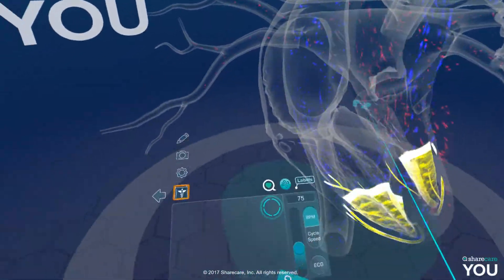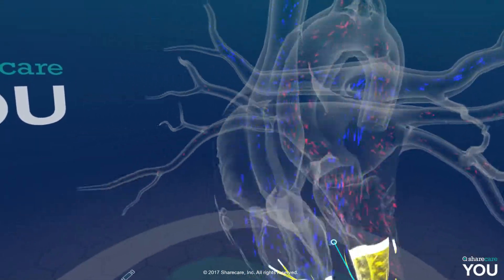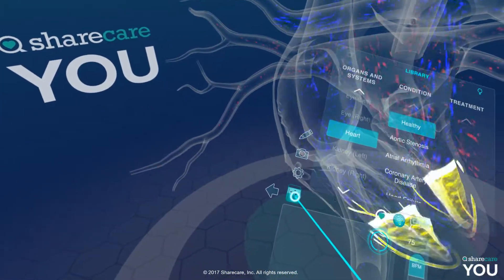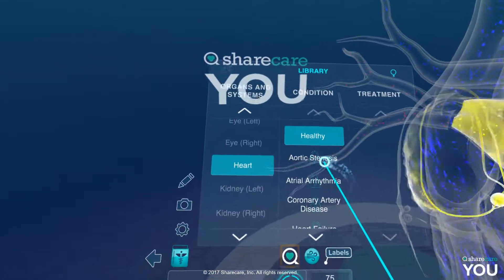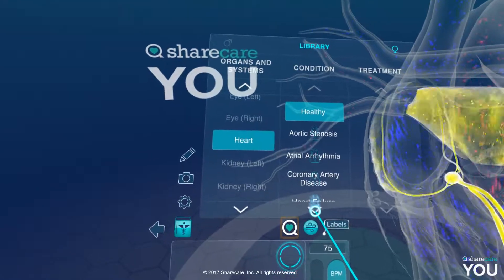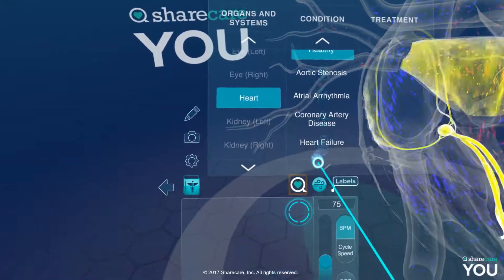Okay, now we're seeing blood pressure and blood flow — awesome. Now we're hitting this — oh, we get to unlock the ailments. Oh my god, look at that — heart failure!